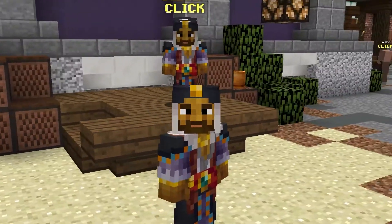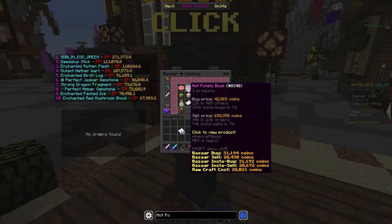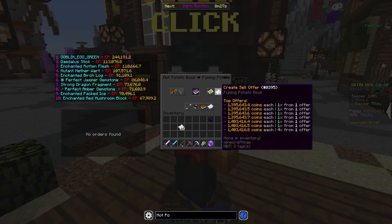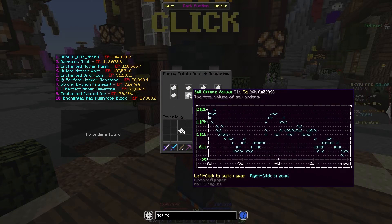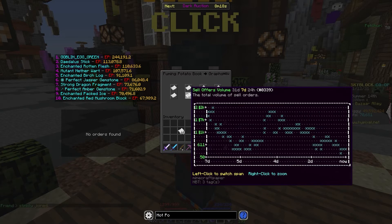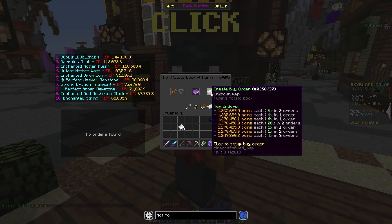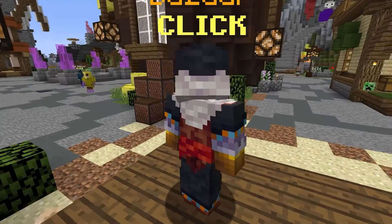Some players are lazy and will just sell instantly, while others buy instantly when they want to apply these books to their dungeon armor — normally players who have more money and aren't focused on maximizing profit. You can take advantage of that by trading lower-value fuming potato books to instant buyers. There are more buy orders than sell orders, so it's clearly in-demand, and it has great margins on the Bazaar. I highly recommend you try flipping the fuming potato book right now.